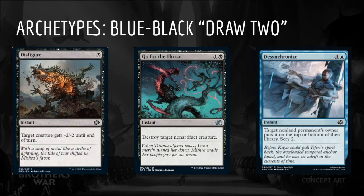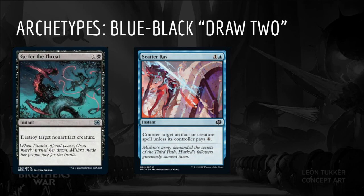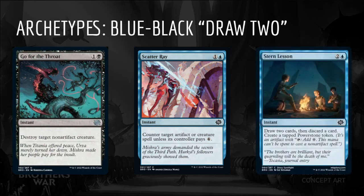Blue-Black has the excellent combination of instant speed removal and counterspells in Disfigure, Go for the Throat, Desynchronize, Overwhelming Remorse, Defabricate, Scatter Ray, and Urza's Rebuff, along with the aforementioned instant speed draw spells. This allows us to hold up our removal spell or counterspell on our opponent's turn, and if those aren't needed, cast the draw spell instead.